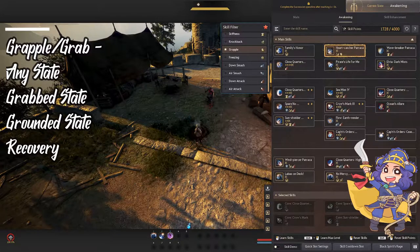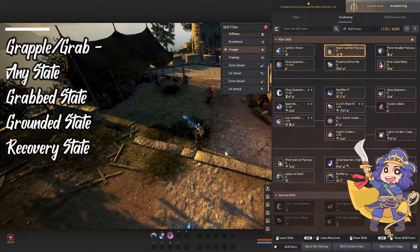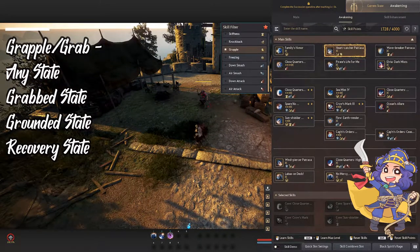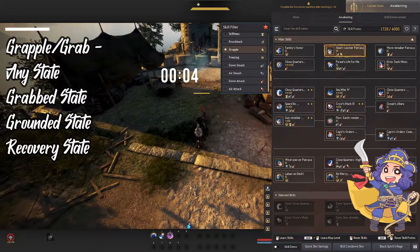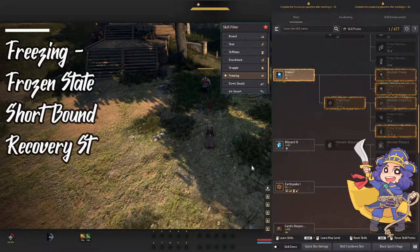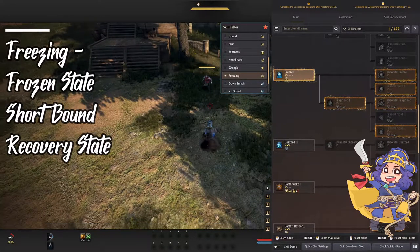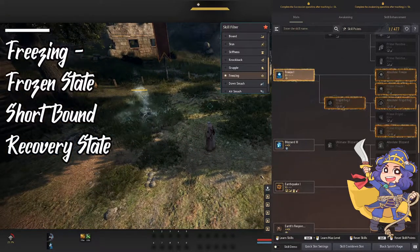The next one is the grapple, and this one varies from class to class, as some classes do not have grapple skills and others have multiple ones. For Corsair, for example, once you activate it, it would put your enemy in a grab state and into a bounded state. Freezing unfortunately is just reserved for the witch and wizard class, and it puts your enemy on an ice block that reduces incoming damage for them, which breaks and then puts them on a bounded state.